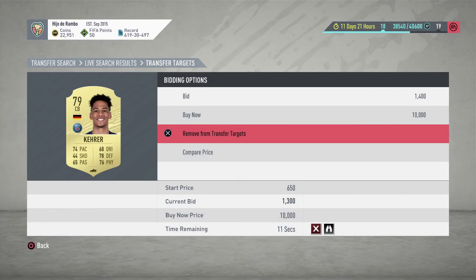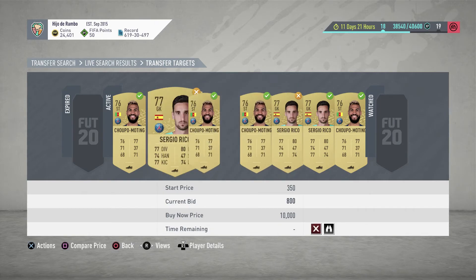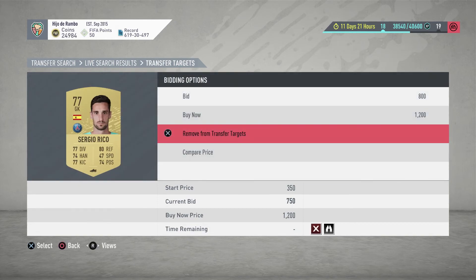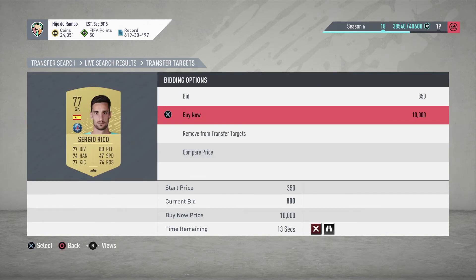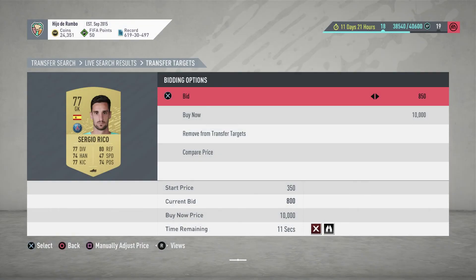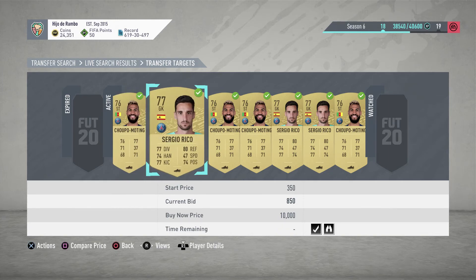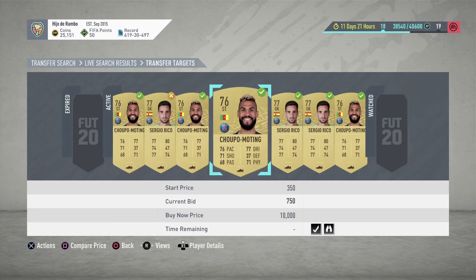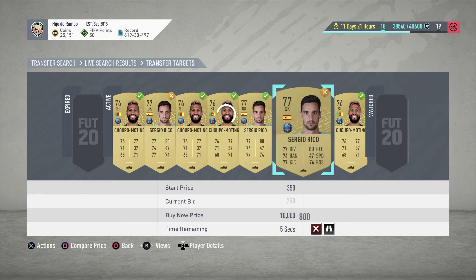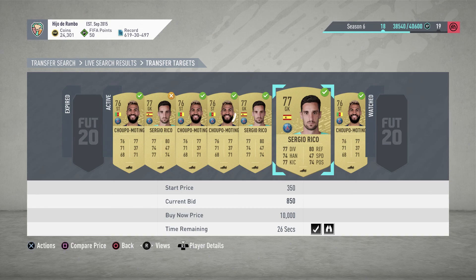That Karer card is very expensive, so if we had picked him up it would have been a big profit. We're bidding 800 on Sergio Rico and 850 on Trippier. Let's see how many we managed to pick up. Make sure to subscribe to my channel — you'll be seeing a new video soon.